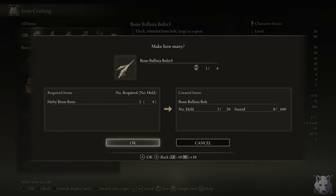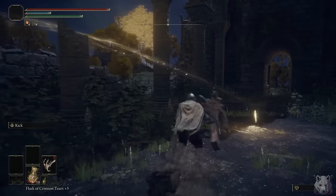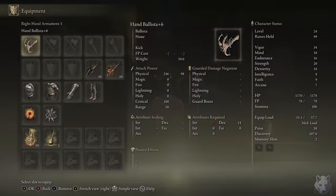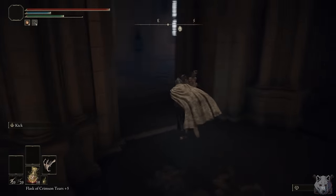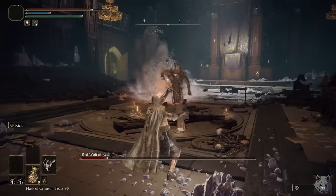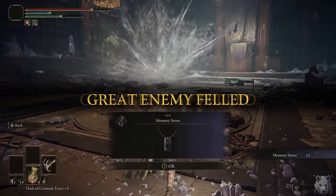Each bone costs 250 runes and they can make five bolts — that's an insane deal compared to the price of regular ones. Definitely negates the whole 10 less damage per shot thing. The Red Wolf of Radagon isn't a problem; he has a surprisingly low amount of health and enough time after his attacks for us to hit him. Five bolts later and he goes down.